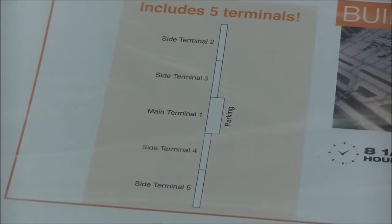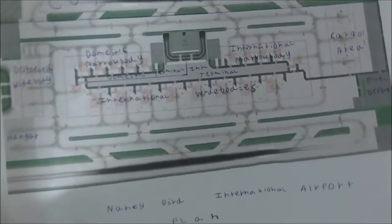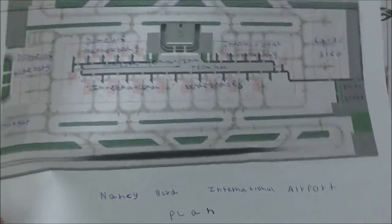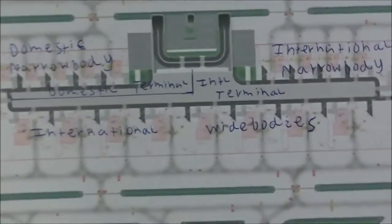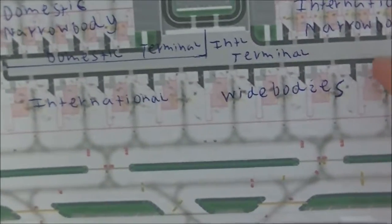Five terminals, which you stick together to form the one main terminal, for a better indication of the airport layout. Here's a printed-off copy from the internet of what it will look like. I'm going to call it Nancy Bird International Airport, after the famous Australian aviator who unfortunately passed away a few years ago. And here's the terminal — we'll have an international terminal here.